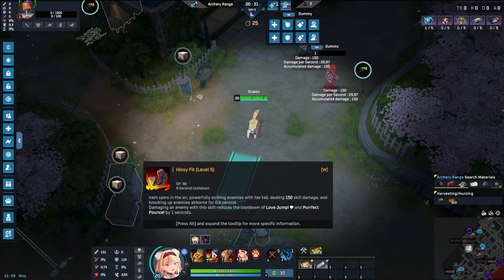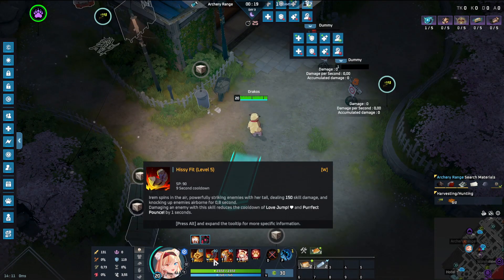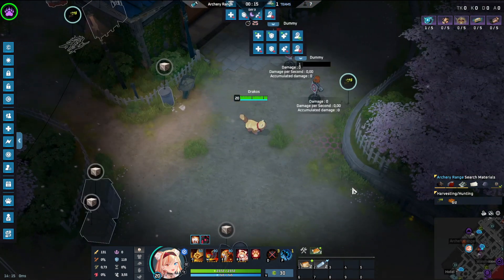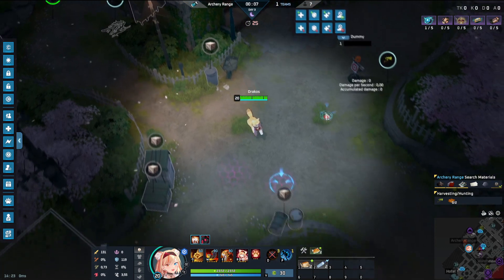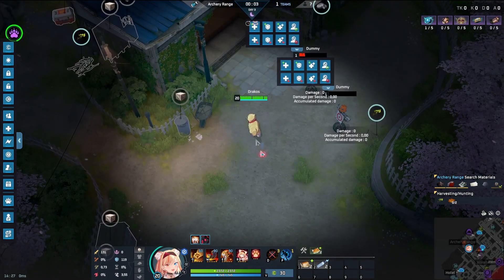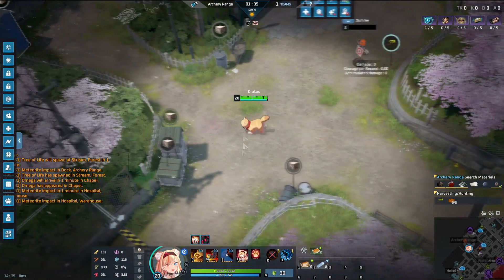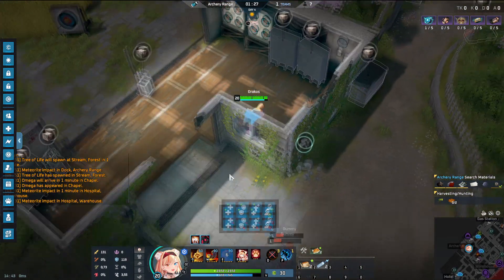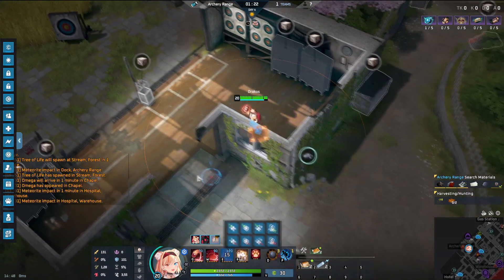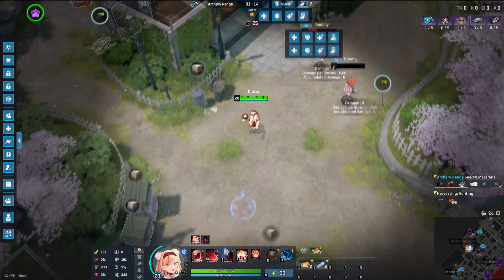For each enemy you hit with Hissy Fit, it reduces the cooldown of her E by one second — really good considering you can get that ability down to around six seconds with some skill cooldown reduction. Her E in cat form is called Perfect Pounce — it's a small jump. Importantly, it can dash through walls. In human form, however, she cannot dash through walls.